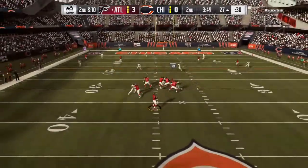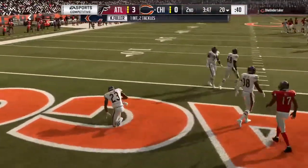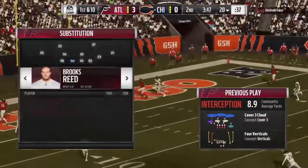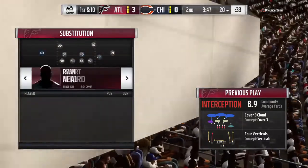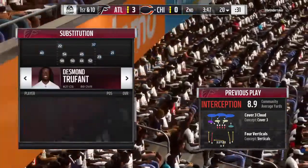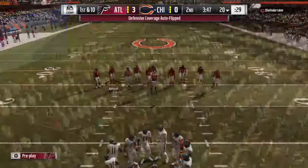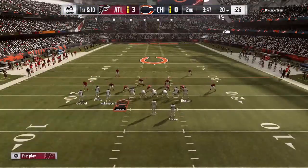Again on second and ten, it's Ryan — and this is going to be intercepted. Picked up by Kyle Fuller, and a big turnover there as his guys will get the football back. Timing is everything on a route like this. He tried to drive that football into a tight spot, and if you're a little early or a little late, chances are there's going to be someone there. And sure enough, this one's going the other way.